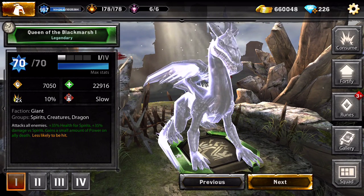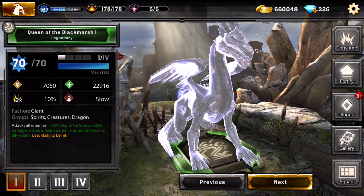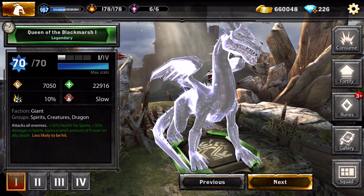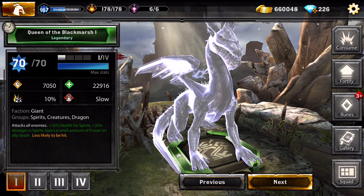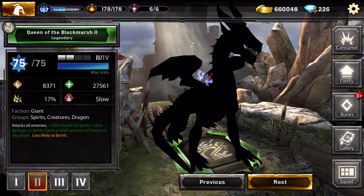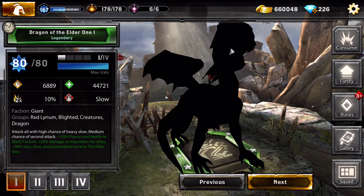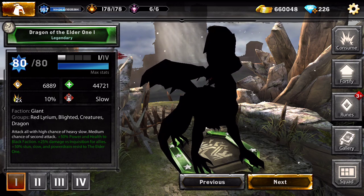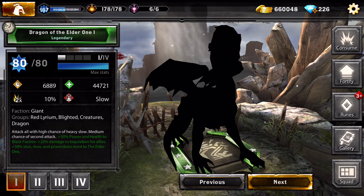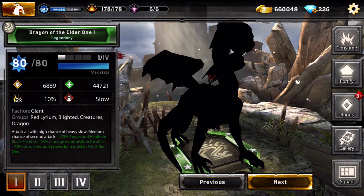The Queen of the Black Marsh - I had her in tier 4 but consumed her. At that time this dragon didn't have 35% health for spirits and all the other stuff, it just attacked all enemies because it hadn't been updated yet. I only have her in tier 1 now. The Dragon of the Elder One is a three-star dragon giving 50% power and health to black faction, 25% damage versus Inquisition for allies, and 50% stun, slow and power resist to the Elder One - so she's good powered up with the Elder One.